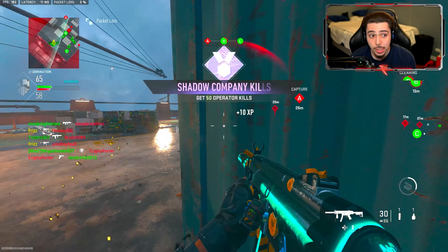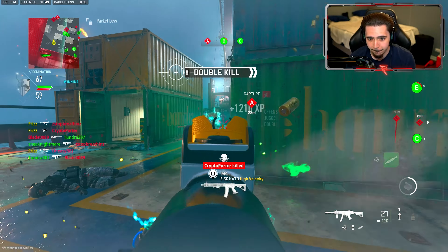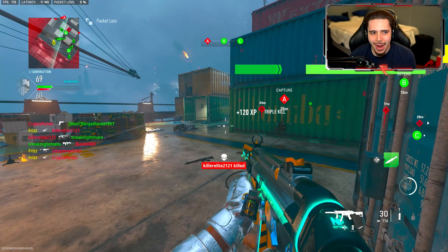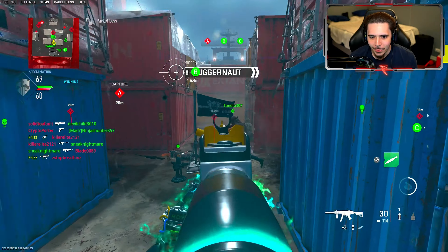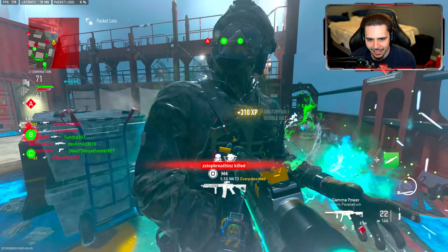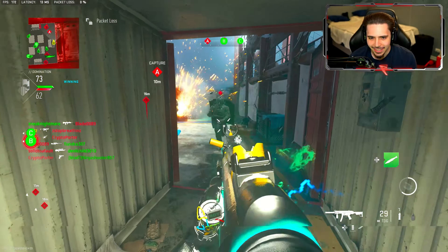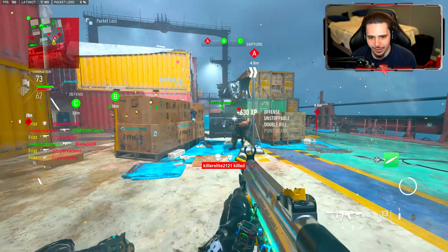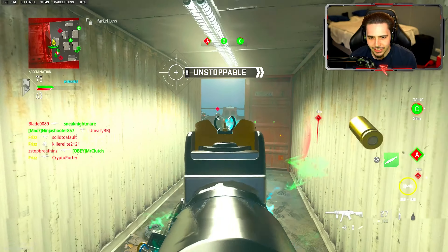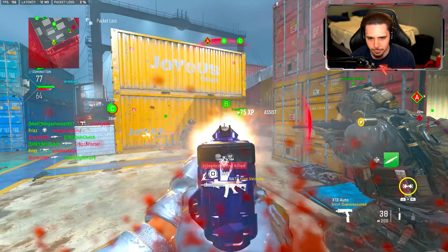We are looking incredible right now. Juggernaut! We got a nuke with the variant, and then a nuke in multiplayer as well. Oh my god, a nuke with the nuke blueprint! This is so sick. I love the tracers on it. This is so worth it - this is the coolest thing ever. I wish they had something like this for multiplayer.